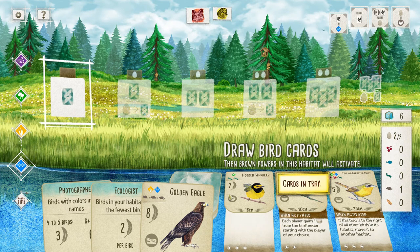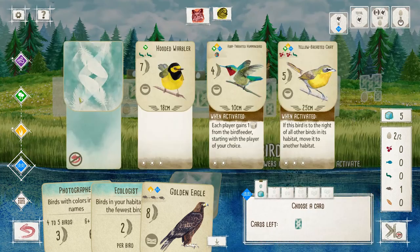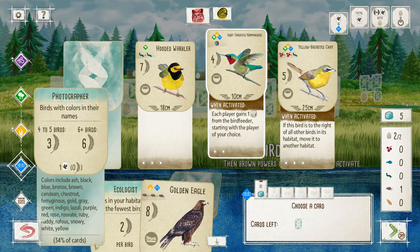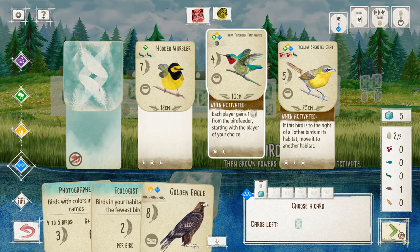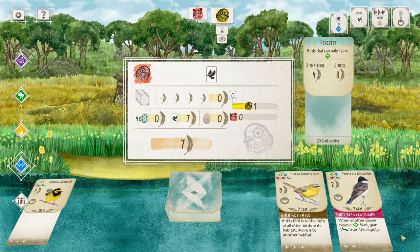Blank-powered birds typically give you a lot of feather points — this one is seven, which is nice. The hummingbirds are also nice; this one is worth four points. I wonder if all hummingbirds are worth four. I'm going to grab a bird — it'll be the hummingbird. Also, I just realized I'm doing the colored birds bonus, so the Ruby-throated Hummingbird is perfect since ruby is a color — yes, that counts for my bonus. I'll go ahead and grab that.